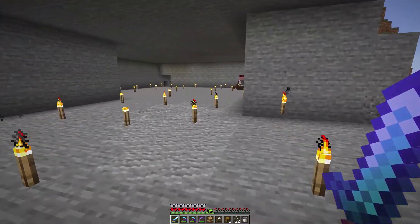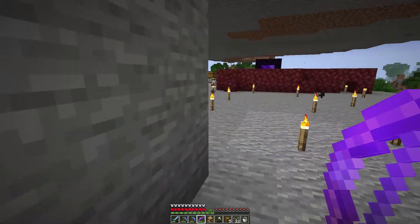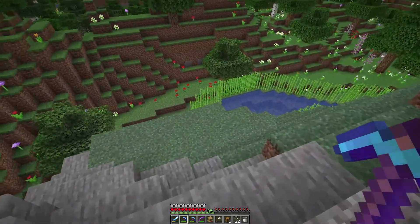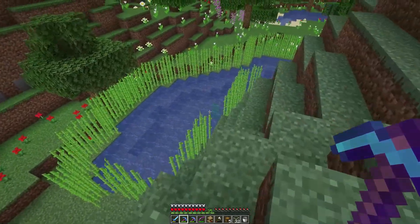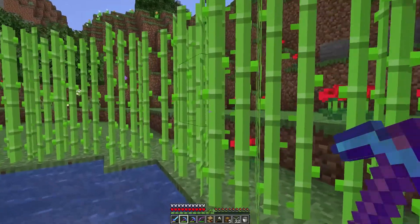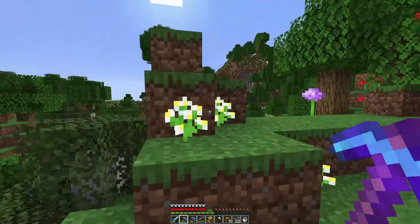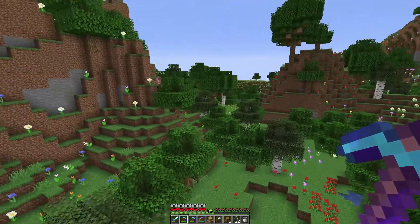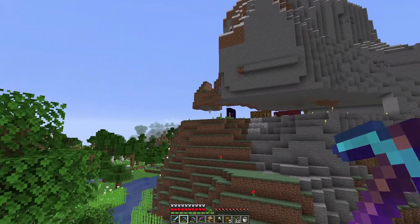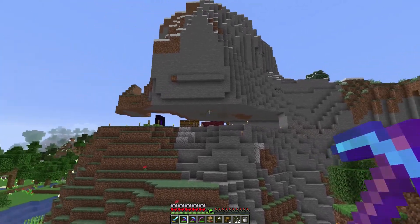I've got another villager over here as well, but he hasn't locked his trade yet. I'm trying to get him to give me mending books but it hasn't happened. Let's have a look at what we're doing around here - I thought this season I would build in the side of a mountain. It's actually quite a nice area, there's flowers everywhere. I've taken a big chunk out of there and this initial level is where I'm going to put some farms.